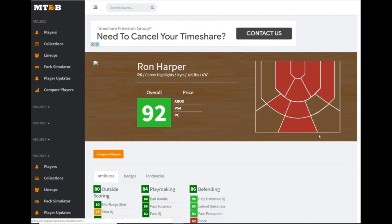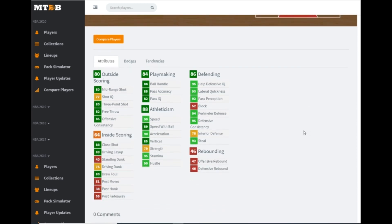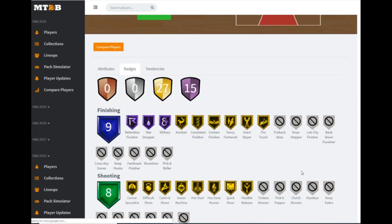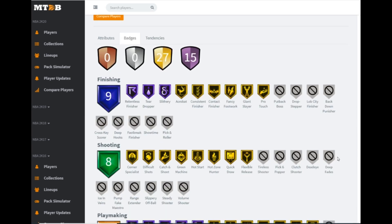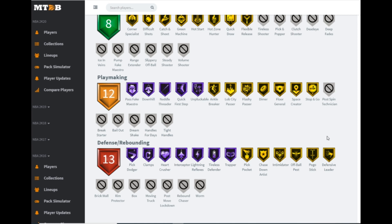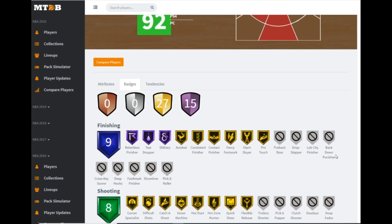The next card is a career highlights card, so he will not be in the set and probably won't be very good. That's amethyst Ron Harper: six-six point guard, 83 ball, 75 driving dunk, 90 speed, 93 lateral quickness, 94 perimeter defense — very good defensive stats. No range extender, which I'm not surprised about. He does have some good defensive badges: pick dodger, clamps, interceptor, and tireless defender.